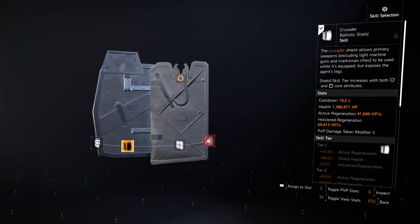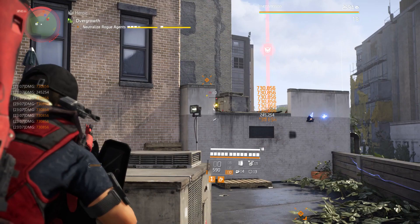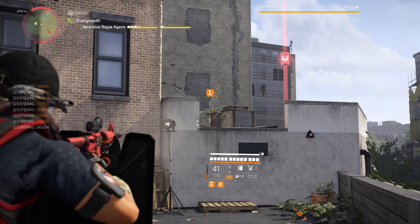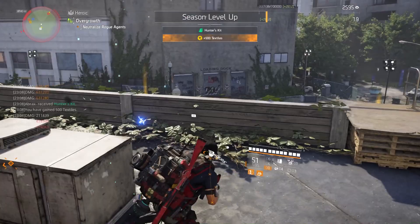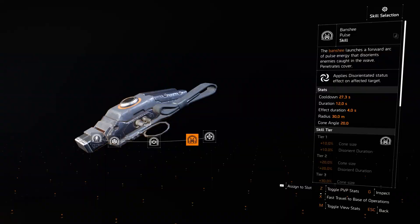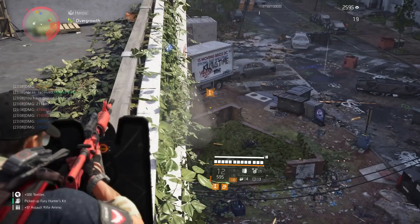For the skills on this build I'm running the Crusader shield and the revive hive. Because I play this build at mid to long range, the shield's main job is to help buff the shotgun when up close, giving a small amount more survivability and keeping Vigilance active on the backpack. The revive hive is more of a just-in-case, since you can never be too careful running Glass Cannon solo, but you can switch it out to any skill of your choice. One skill I do swap in quite often is the banshee pulse, which helps daze and confuse enemies while moving in.